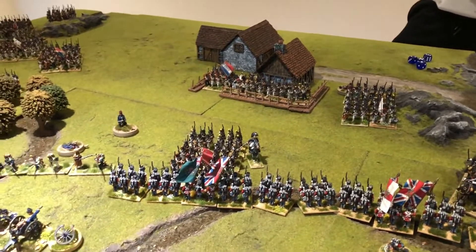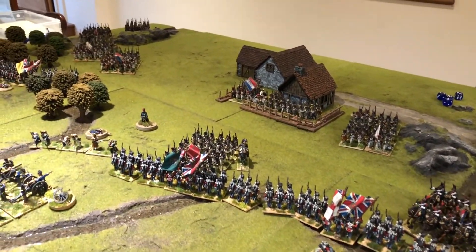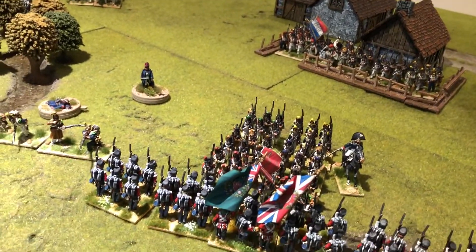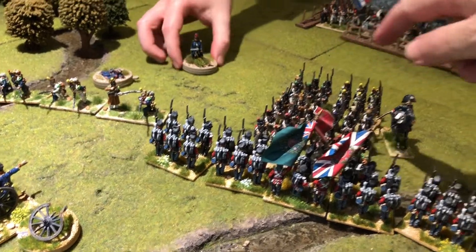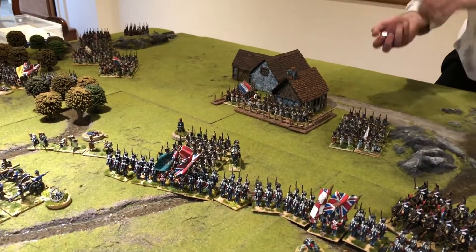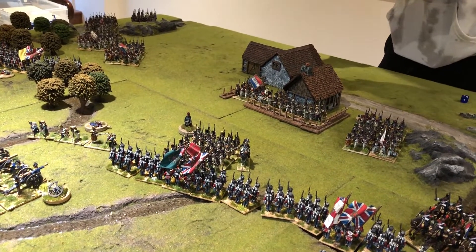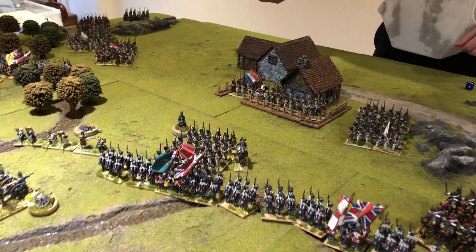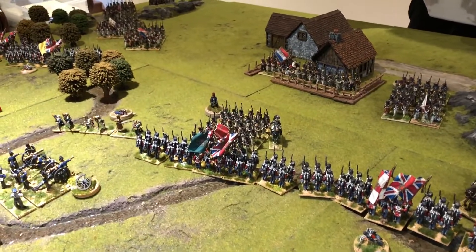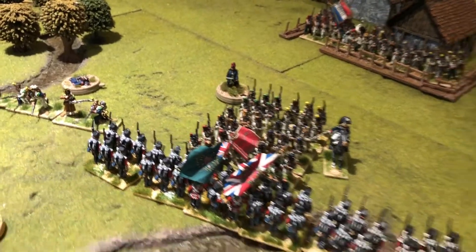Down here we've got the hand-to-hand combat live — the last two charges of the turn. Dan is meleeing with a lan. This battalion has eight casualties so Dan starts with five dice, loses two for eight casualties, gains one for meleeing with a lan: four dice. Charlie starts with five dice and loses one: four dice. Both sides needing fours, fives, or sixes.